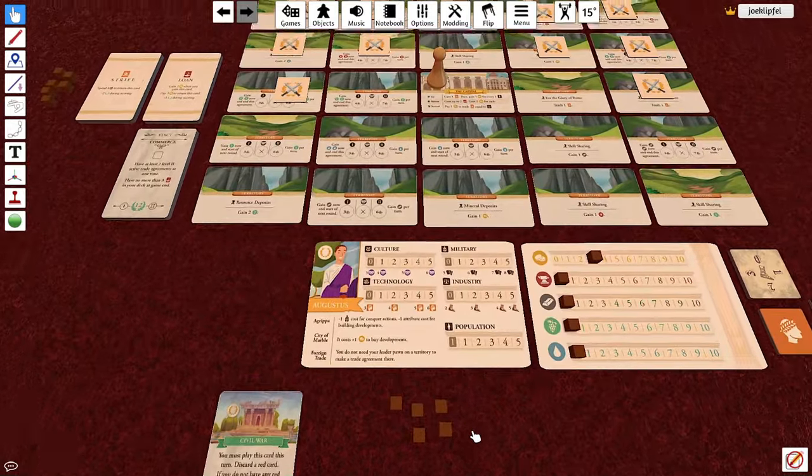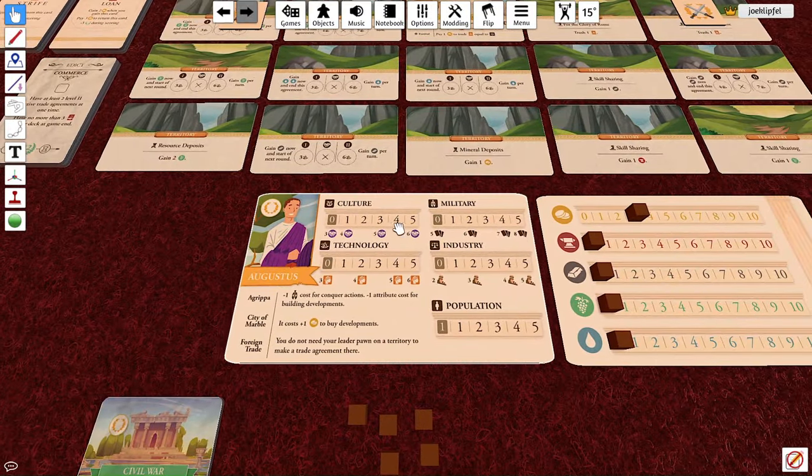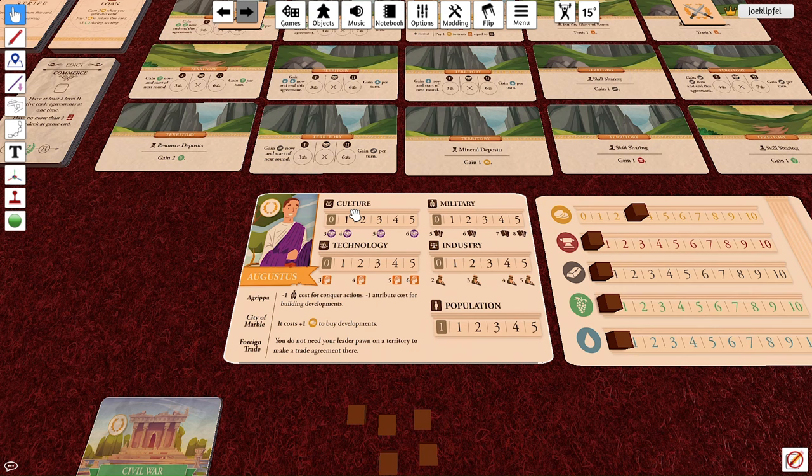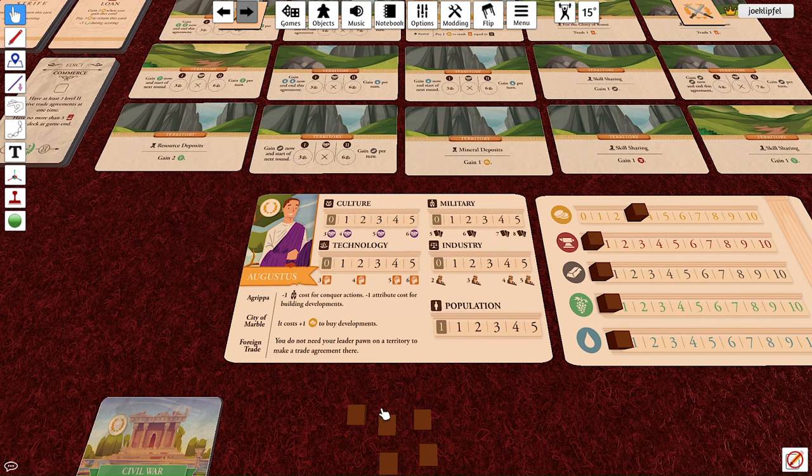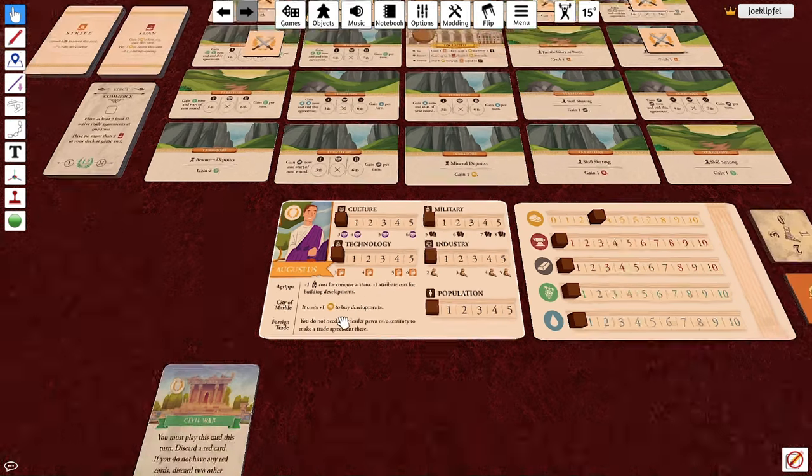Put cubes on all of your bonus tracks. Your leader's card has five different bonus tracks: culture, military, technology, industry, and population. Just put them on the furthest-left starting space — the one with the grayed-out number, which is often zero. This varies by leader; for example, Augustus's population starts at one, so you place it on that leftmost space.